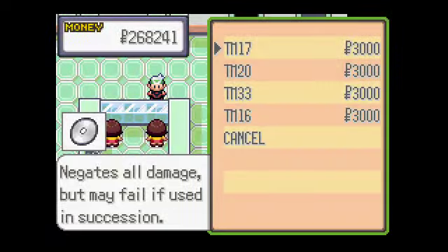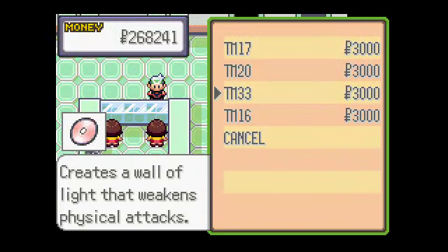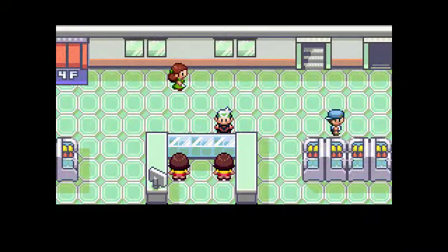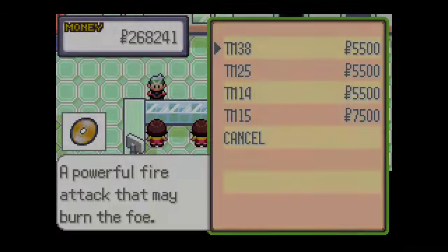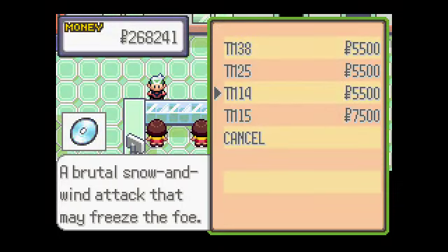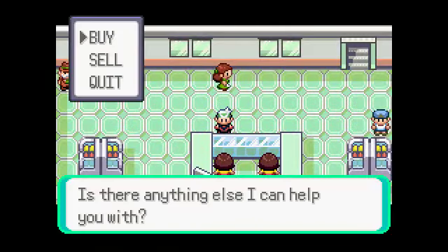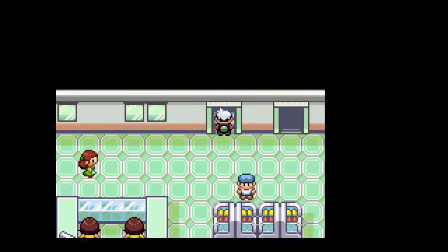Over here they sell some TMs. That one's Protect, that one's Safeguard, that one's Reflect, and that one's Light Screen. None of those are particularly interesting to me. I could bother the enemy with Protect, but it's not nearly as annoying when I do it to them. That one's Fire Blast, that one's Thunder, that one's Blizzard, and that one's Hyper Beam. None of those are really interesting either - they all have low accuracy, and in the case of Hyper Beam, whatever.